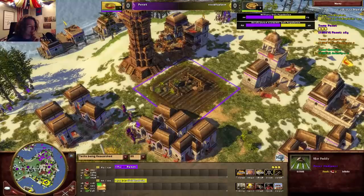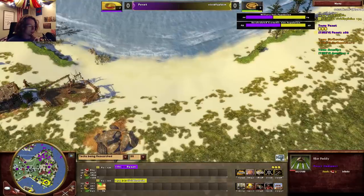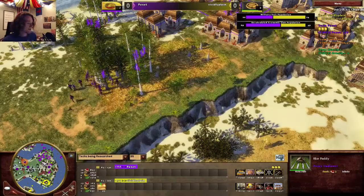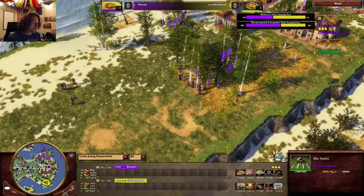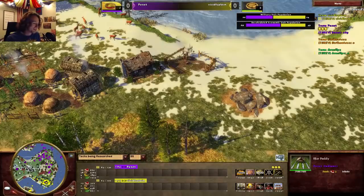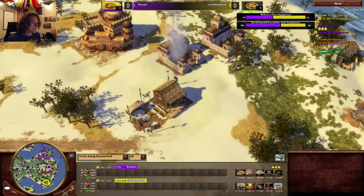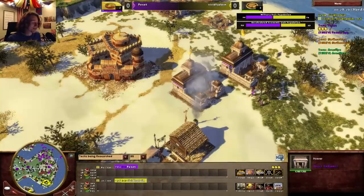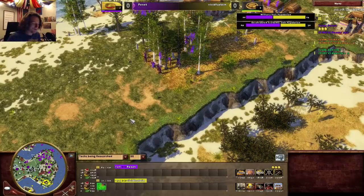If he put that on Stagecoach that'd be a nice boost to his eco — though his eco is already miles ahead of vivid's with the water. He's going for another town center on the other side for that coin mine. It's so overpowered that Asian villagers can build town centers — no one ever talks about it. You don't even need your explorer. It makes sense for native civs, but the Asian civs being able to do it is just incredibly empowering.